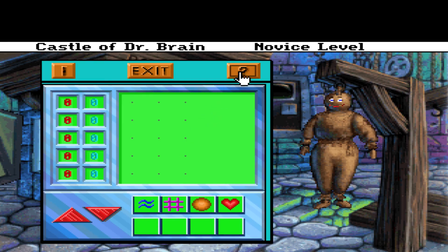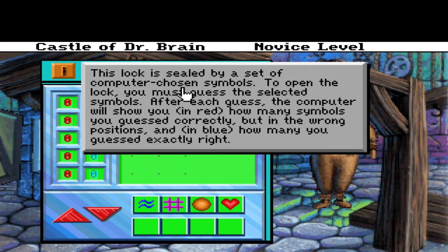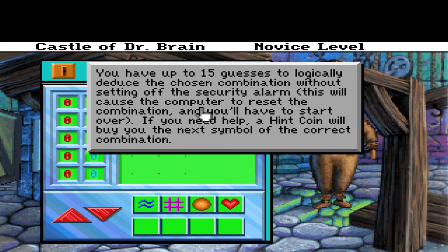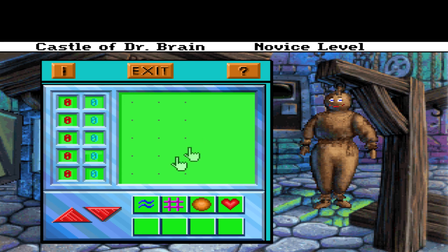This lock is sealed by a set of computer-chosen symbols. To open the lock you must guess the selected symbols. After each guess the computer will show you in red how many symbols you guessed correctly but in the wrong position, and in blue how many you guessed exactly right. Guess the symbols by clicking on the symbols at the bottom left of the display. You have up to 15 guesses to logically deduce the chosen combination without setting off the security alarm, which will cause the computer to reset the combination. A hint coin will buy you the next symbol for the correct configuration.